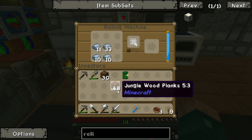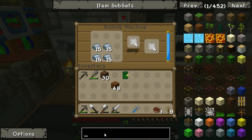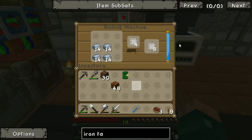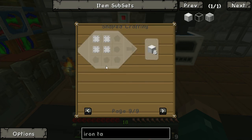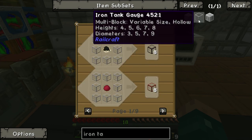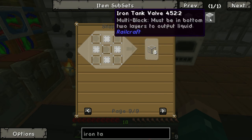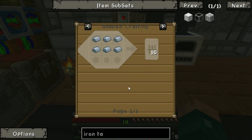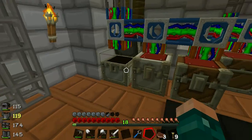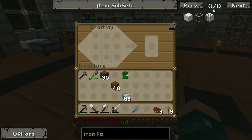That's going to get us 64 iron plates. Each iron tank block uses four plates but makes eight, so we won't need too many. The gauges — which let you see into the tank — just need iron plates and glass. The valves need iron bars and a lever; valves are how you get liquids in and out of the tank, so we only need a couple. Iron bars are just iron ingots in a row.